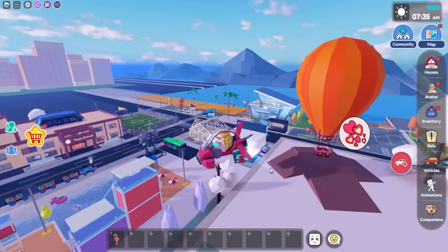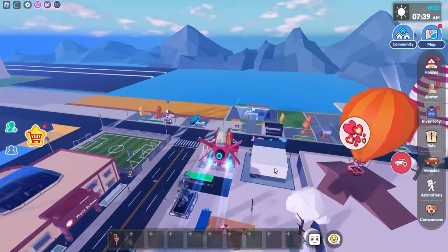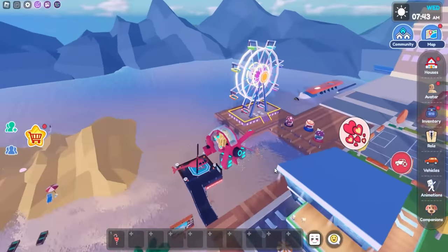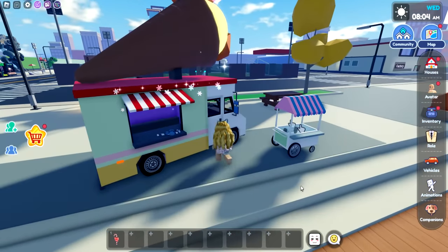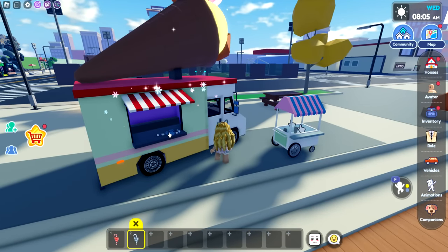Now let's head over to the second candy cane — we're going to need to go down by the beach. We're looking for the food truck, right here by the sidewalk. Now let's go ahead and click the second candy cane!